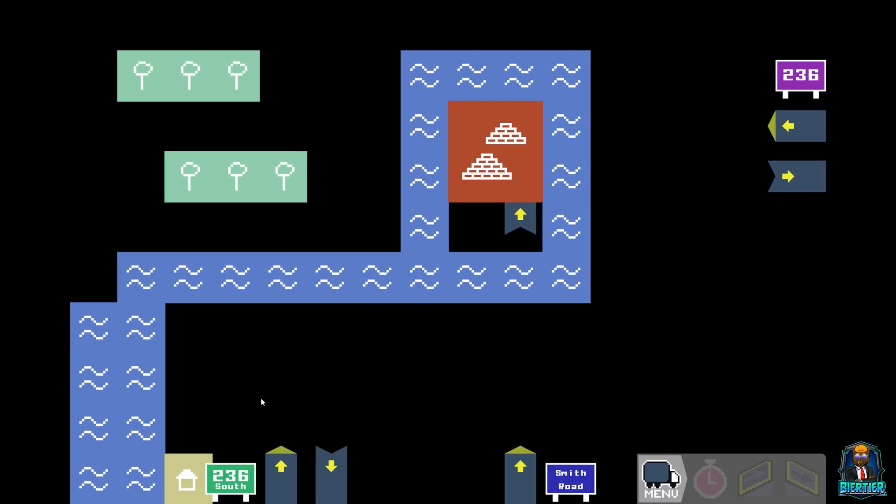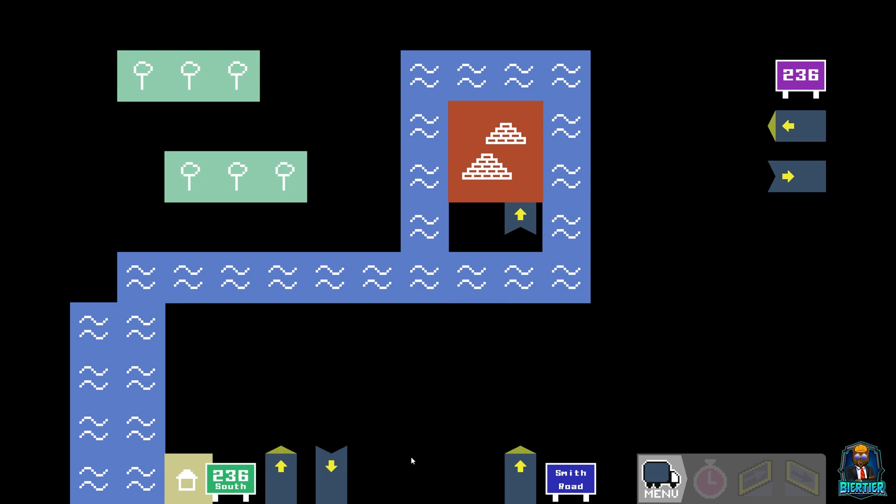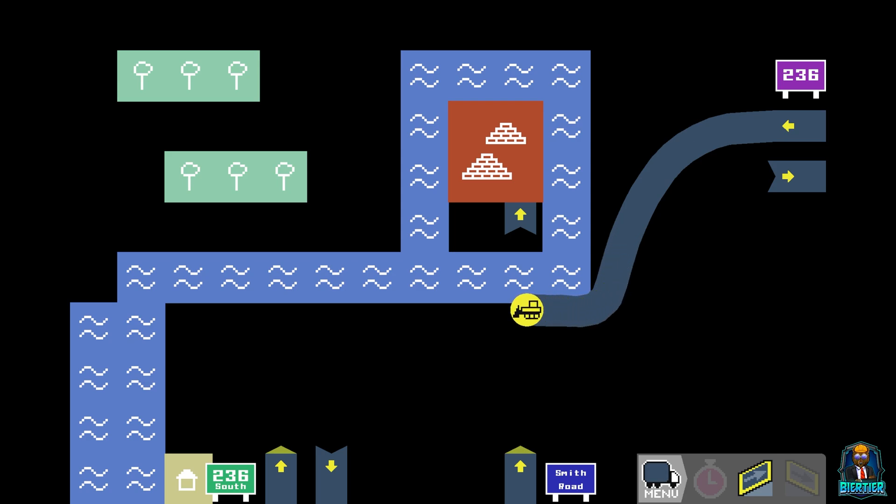Let's see what we got. 236 wants to go to 236 — green and purple. And Smith Road wants to go up to there. One would think that should be pretty straightforward. I have a feeling there are not too many points to be gained here. So we're gonna go from the top to the bottom first — come out of here, all the way down, as close to the water as we can, and then straight into there.